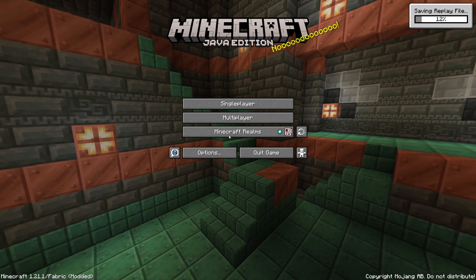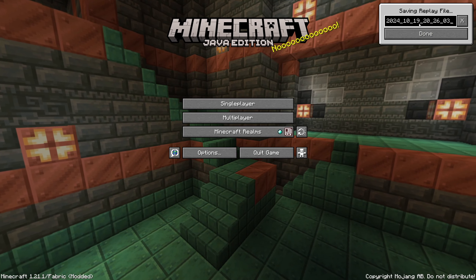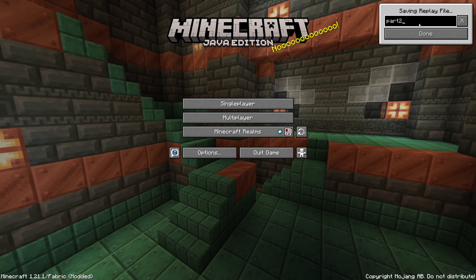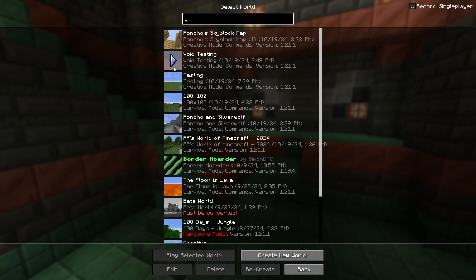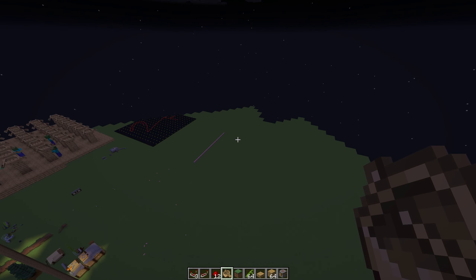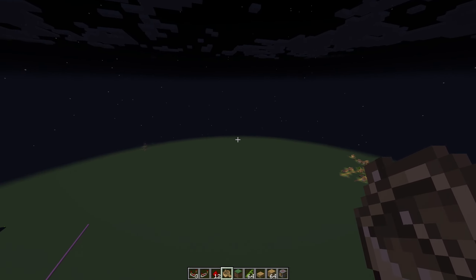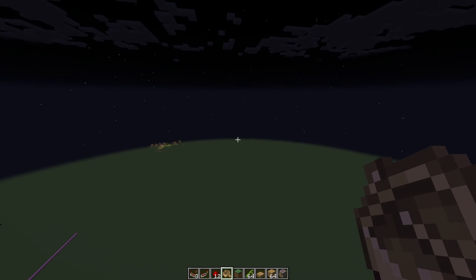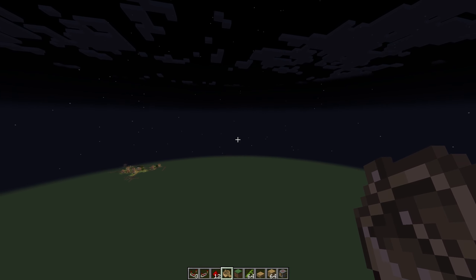And that brings me to the difference that is going to be present in this episode. Let's hop over to a creative world. Actually, we were doing a replay file — I forgot. Let's just go to creative mode. In previous episodes up till now, y'all have been voting on what block or item or creature I'm going to get added to my world. And for this episode, to celebrate us approaching 50 days on the skyblock, you guys are going to be voting on something a little different this week.